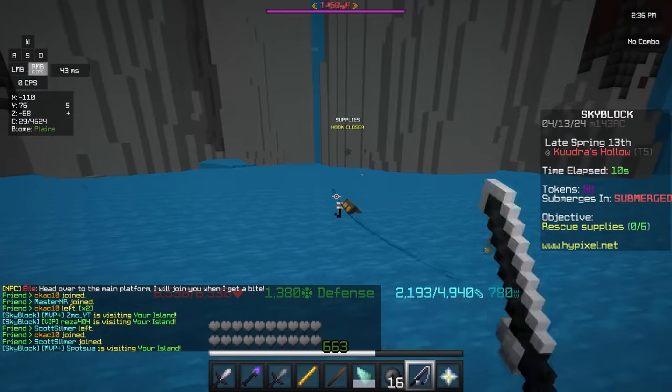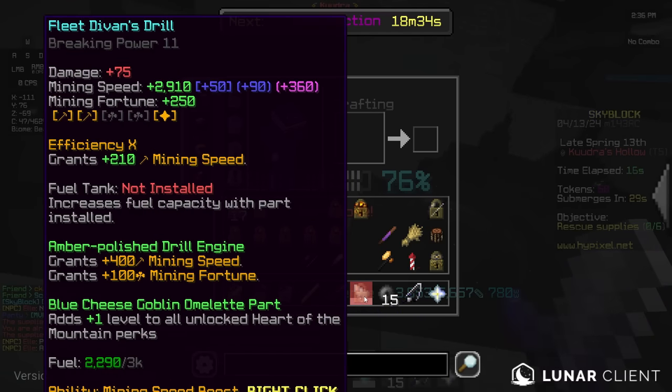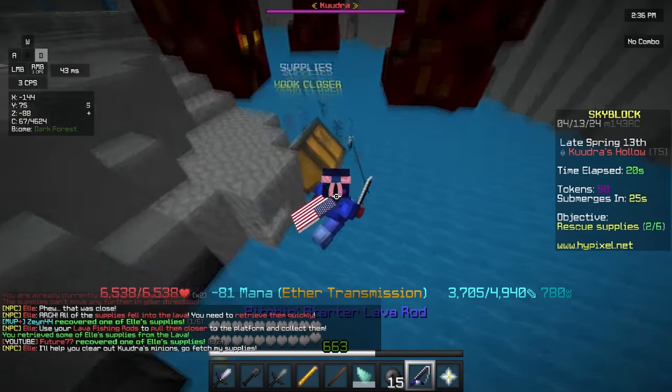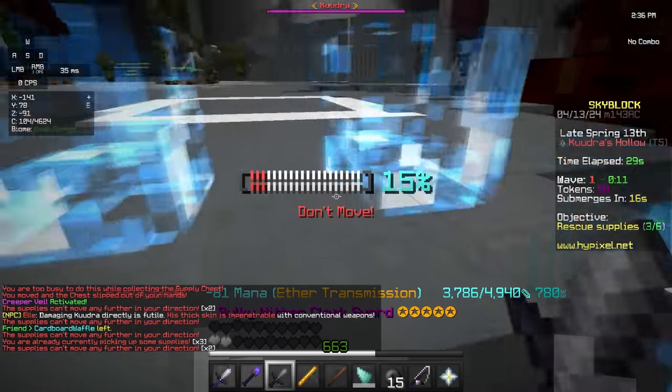By the way, I didn't even mention this — you can actually instastun with a 655. So I kind of spent an extra like 1.5 billion for absolutely no reason. But listen, I can't be out here instastunning with a 655. I'm Future77, bro. It's either Devon's Drill or no drill, you know what I'm saying?